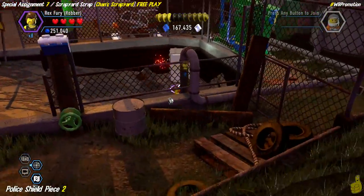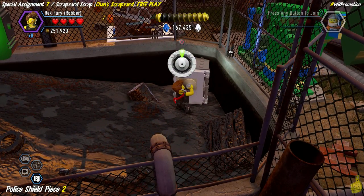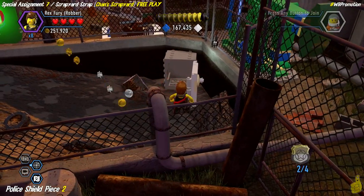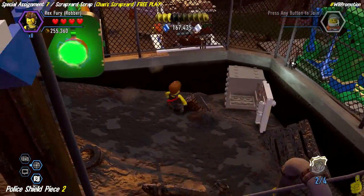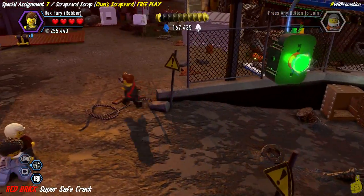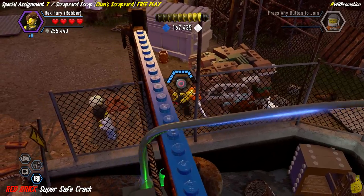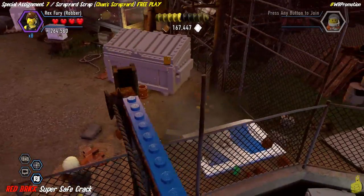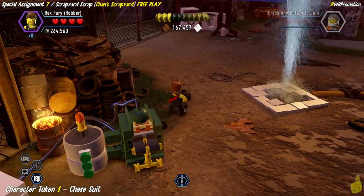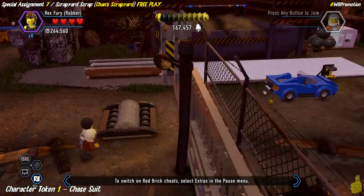We smash the crate to grab the super brick, then use the robber edition — Rex Fury — to pick the safe. Up above us is the red brick itself. We use Rex Fury's strength to rip open an orange handle, which gives us bricks that are already pre-built into a catapult. As you lunge through the air on the catapult, you actually collect that red brick — the Super Safe Crack — so we are good to go!